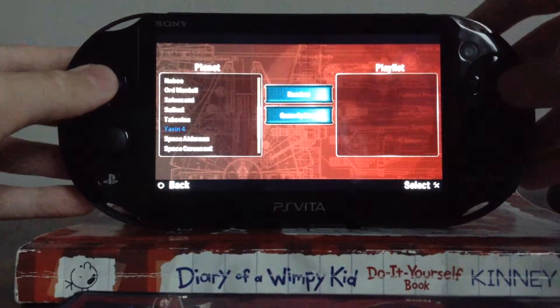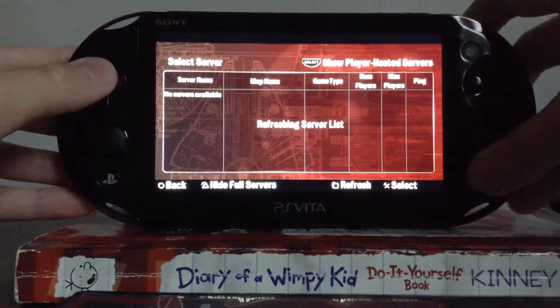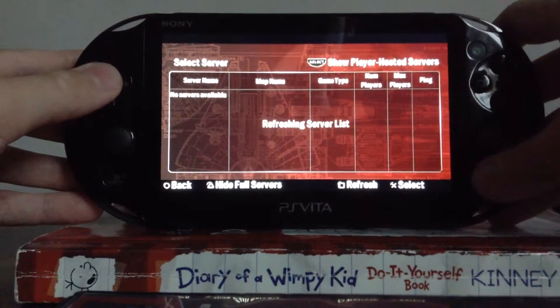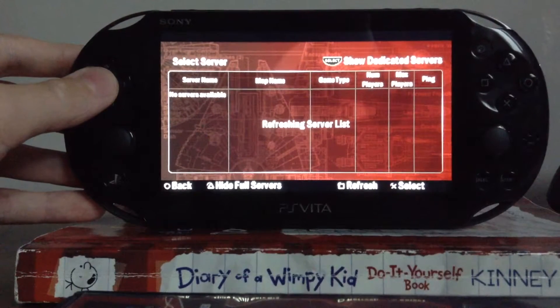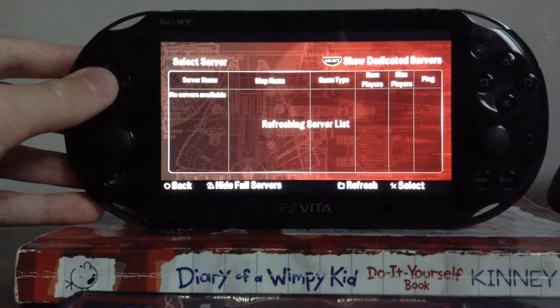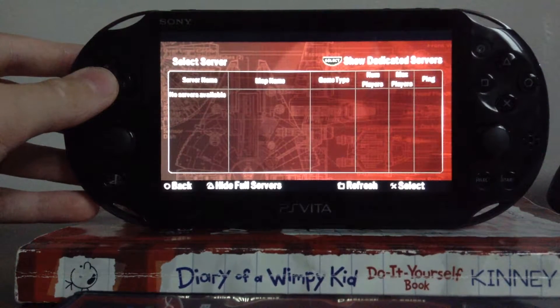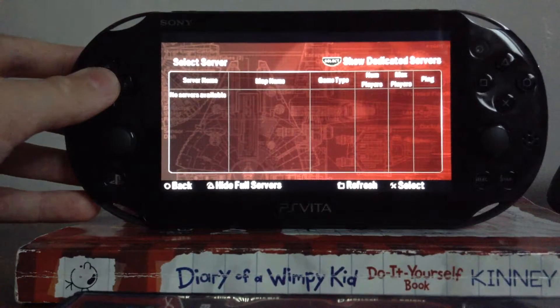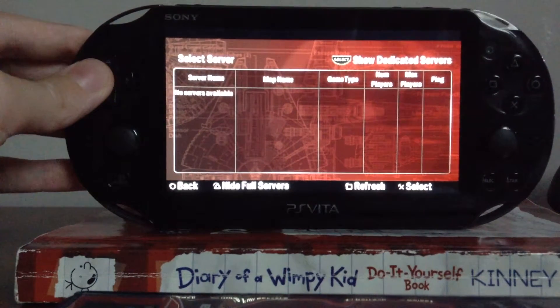I want to see if you guys can, on your Vita or your PSP, go on Google and type in OpenSpy. I'll put the link in the description. I'll give you the link to where you have to go. It'll tell you to change your DNS server first. All you have to do is go into your Wi-Fi settings — you can also just search up how to do this.